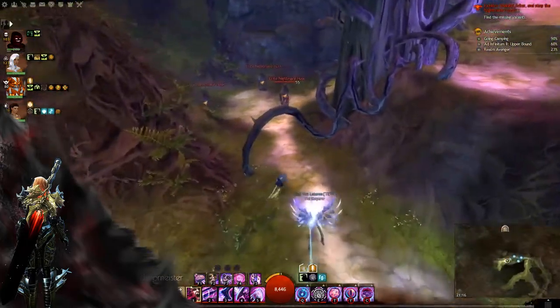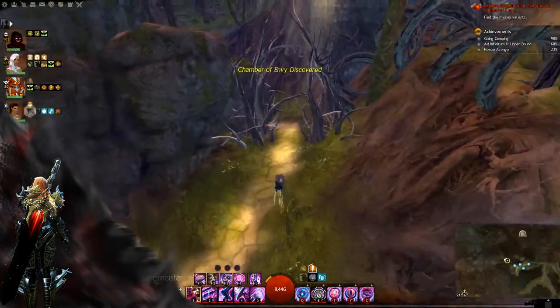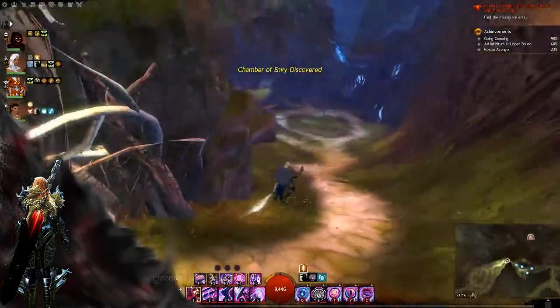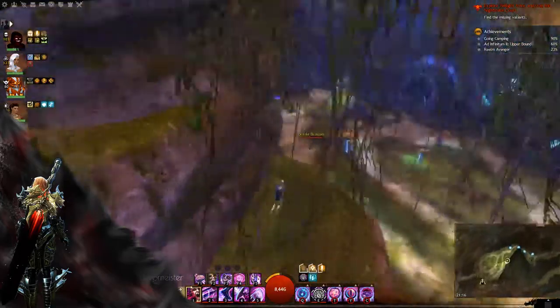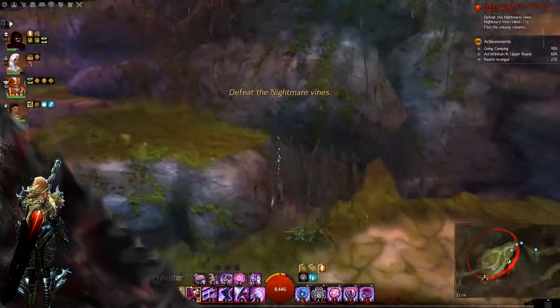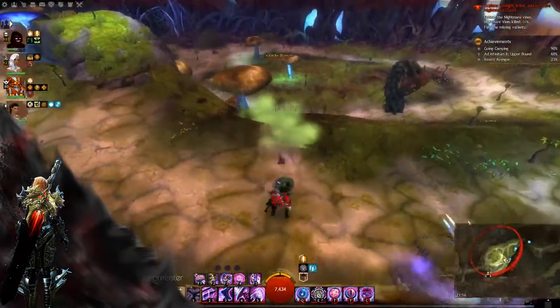These husks knock you down, so make sure to dodge if they're too close to you. Just run into this room and up this little cliff on the left, then drop down into this little spot right here as every enemy will de-aggro.